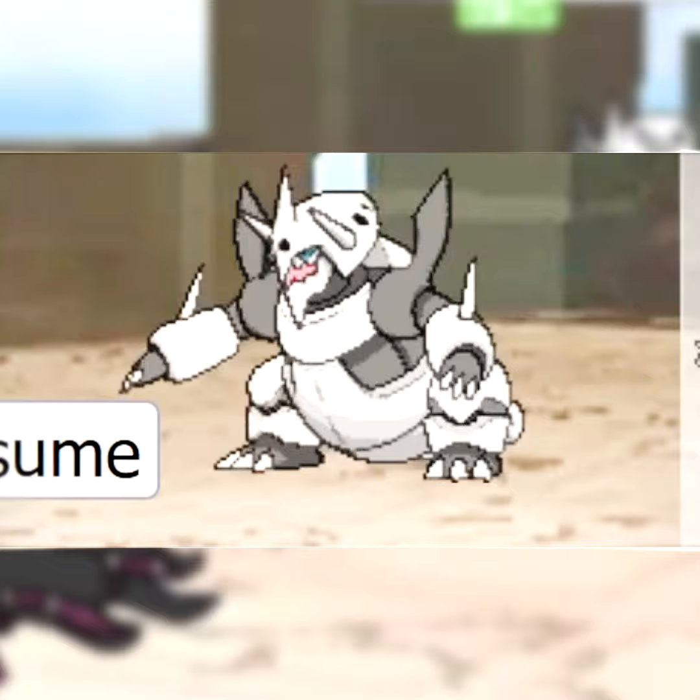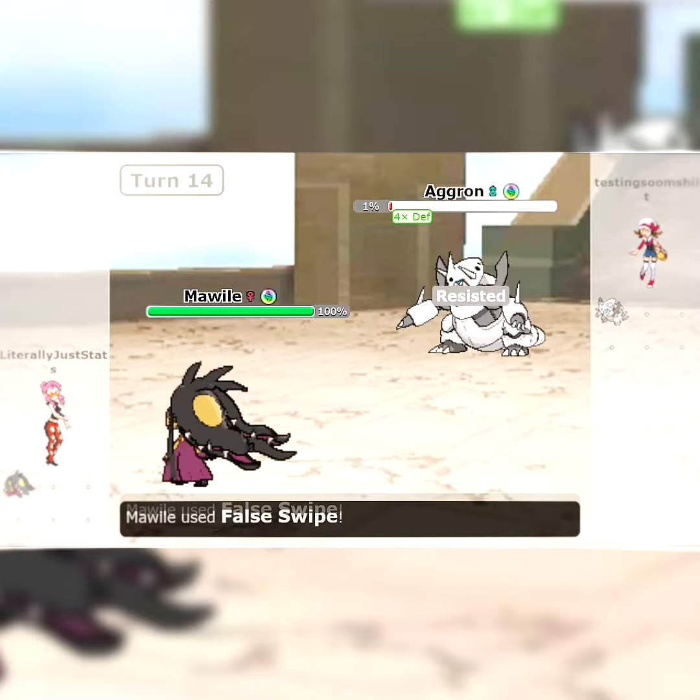I'm gonna show you one more detail: the Aggron has only one health. And the answer is False Swipe. False Swipe at one HP does exactly zero damage because it just can't. See you next time, bye bye.